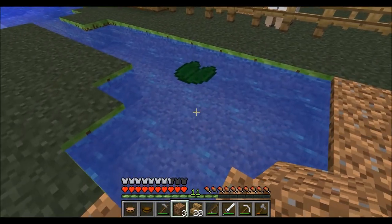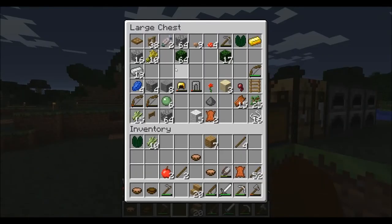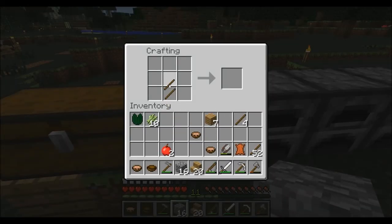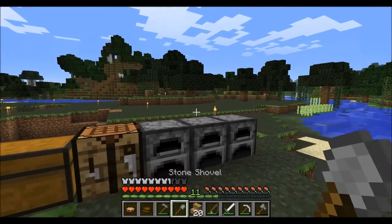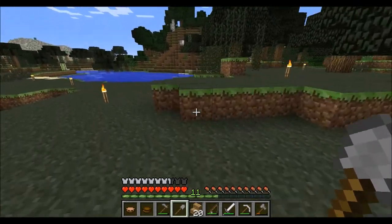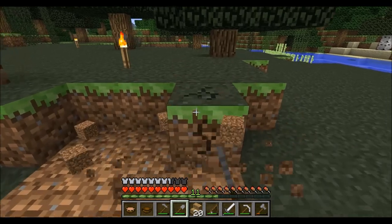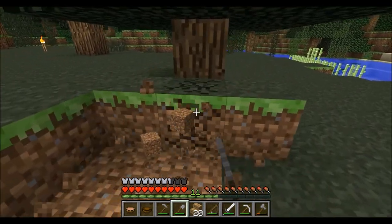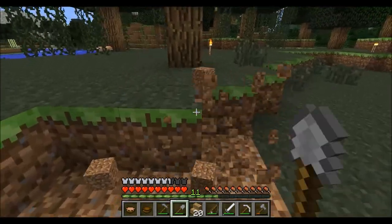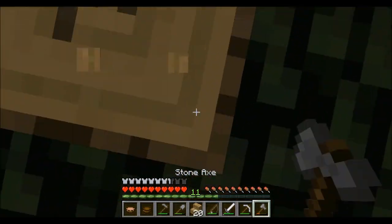I don't think we have any more dirt, so let's go and make a shovel so we can dig and do some landscaping. I'm gonna knock off this little section right here, then we'll replant the tree later. On my to-do list is to cut down the trees and replant them to get more wood and supplies. And we can go on and chop this tree down right here.